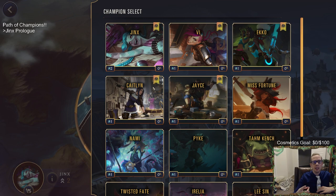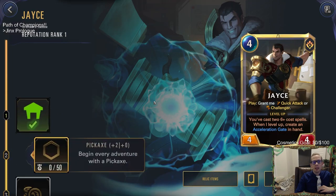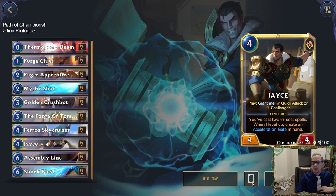You get free champion cards when you play them. If you don't have Jace — you need two Jaces to play — I just used some wild cards. But if you don't have them, play through the prologues because you actually get two copies of all five champions when you complete them. That's 10 free champion cards, which is awesome. Anyway, we're going to go ahead and play Legends of Runeterra's newest champion, Jace.